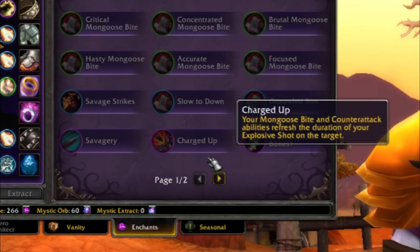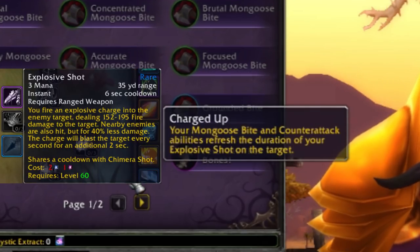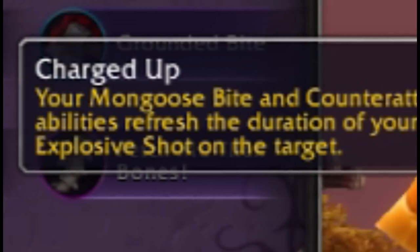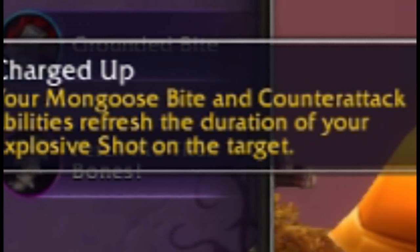One way I personally like to play this build is a Charged Up build. You grab Explosive Shot, which already has synergy with proccing Counterattack, and it makes it so your Mongoose Bite and Counterattack refresh the duration of your Explosive Shot on the target, letting you get some pretty massive burst damage in.